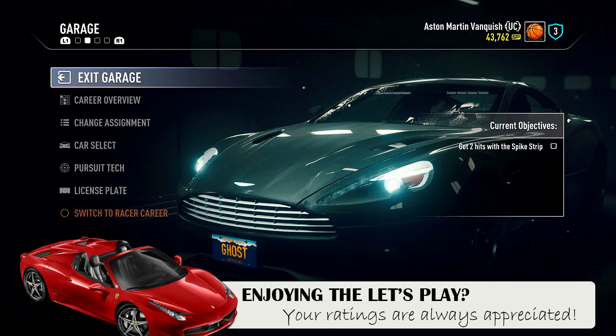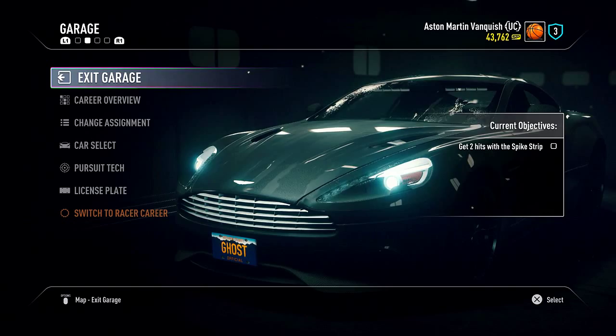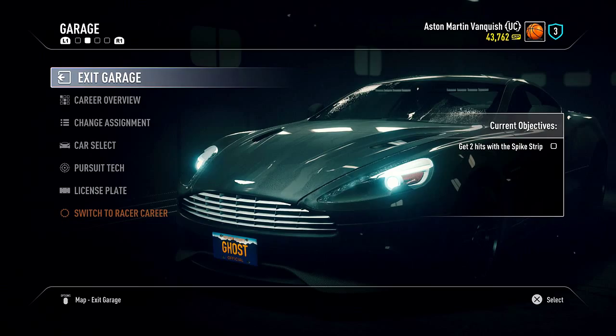Alrighty guys, welcome back to an episode of Need for Speed Rivals. Today we are continuing on with our cop career, and we're on to the second car here, the Aston Martin Vanquish. This thing should be good to use.